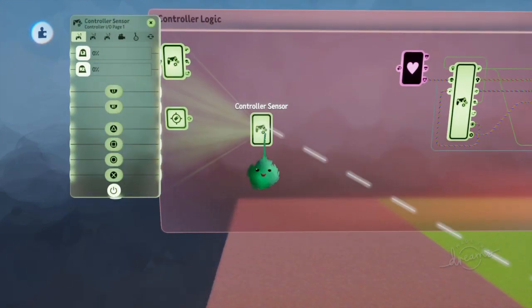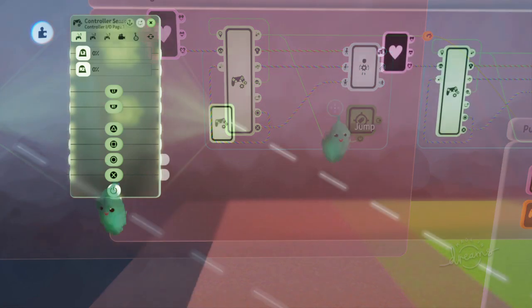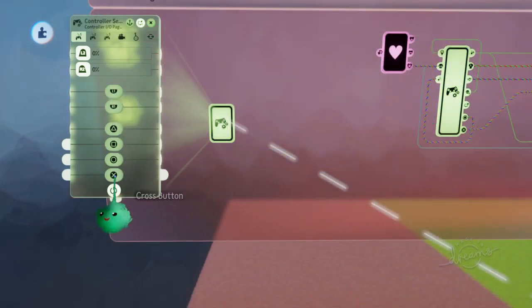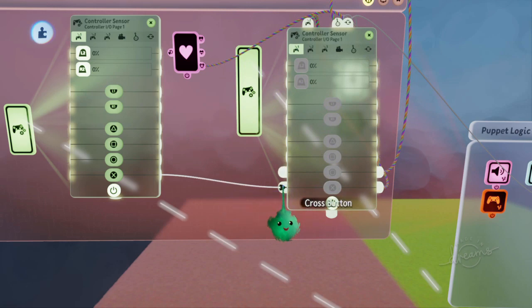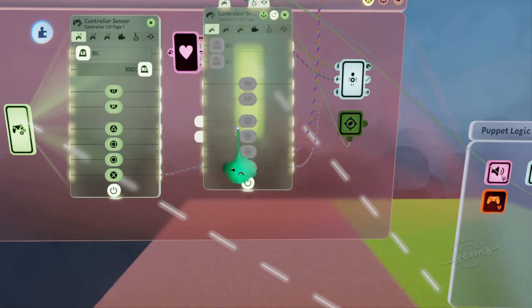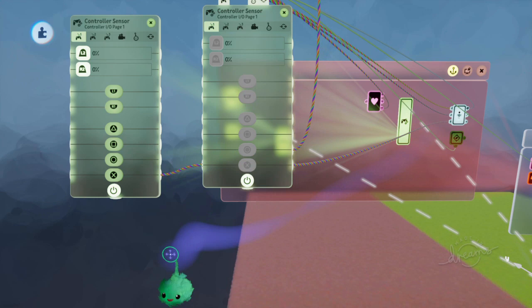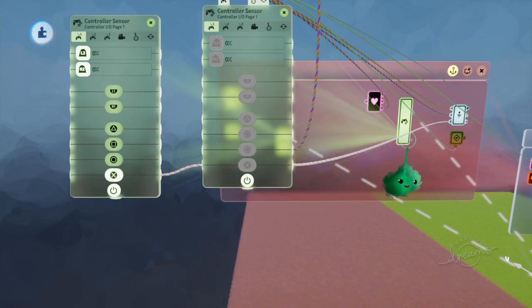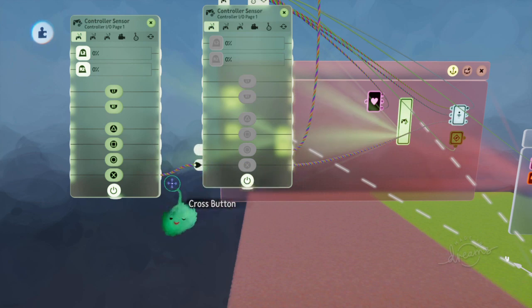We want to send these into different ones of these. We'll just focus on getting the X button to be inverted, which goes to jump. But the principle will apply to any other control you want to do. All we do is wire the cross button into the cross button of this non-possessable controller sensor. And now when we press X, it's actually going through — you can see it going through the wires and out the other side through here. So it just sends through whatever it's receiving from this wire.